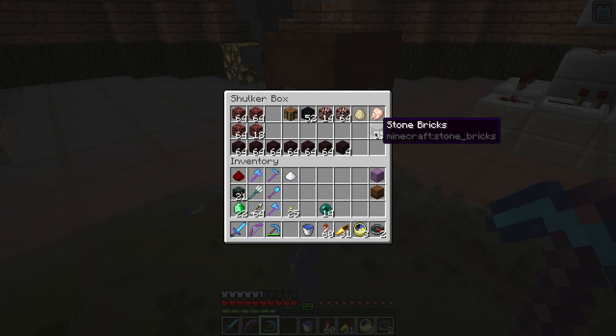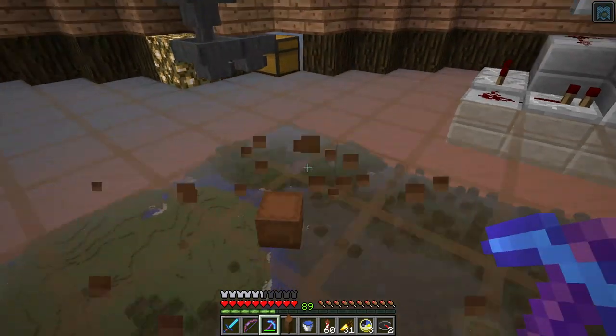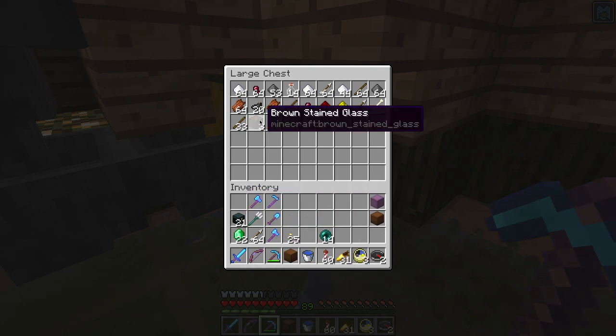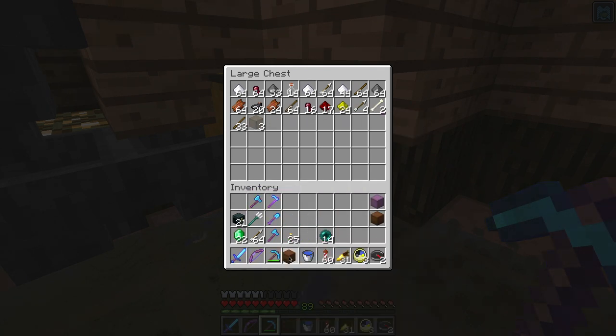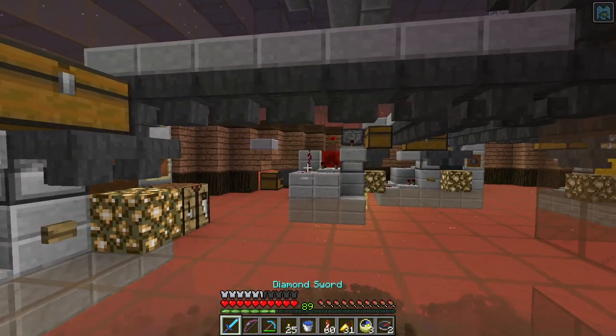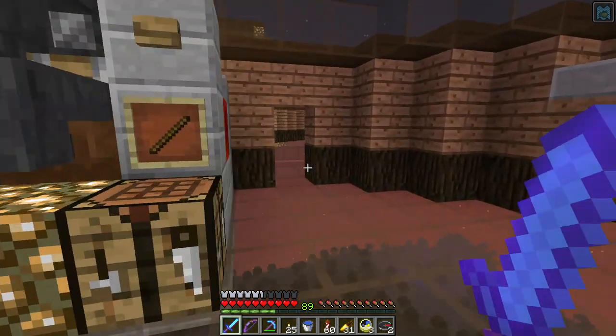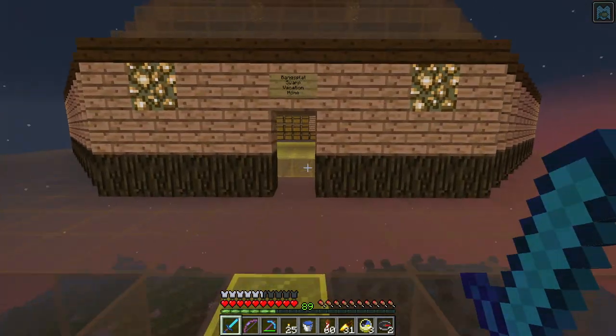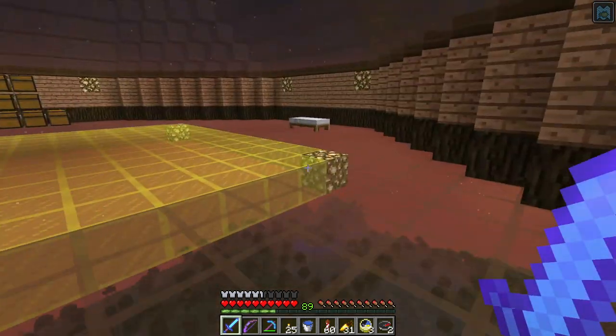Anyway, June gloom — the weather people like using that term. Here's my overflow chest. Oh, there's some brown stained glass in there — interesting. I'll leave it for the time being. Look, glowstone! Actually, I could use the glowstone. Yeah, weather people like 'June gloom' because June in Los Angeles things tend to get kind of overcast and not super awesome.